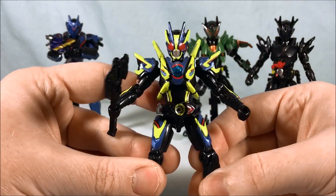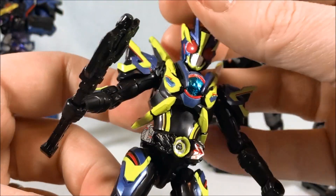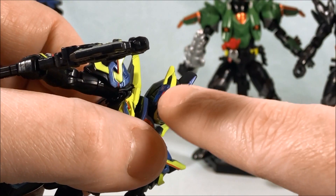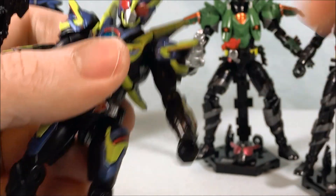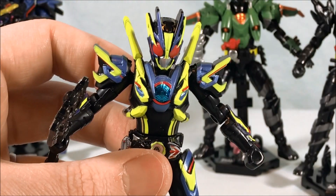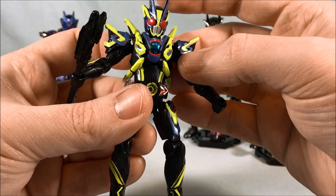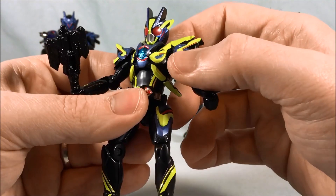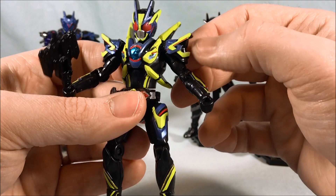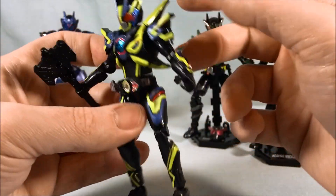Here is Shining Assault Hopper. He looks pretty excellent, I have to say — significant amount of paint. On the head there are just a little sticker on the sides of the face and on top of the head, though those top ones kind of blend in. The sticker in the middle I think is actually paint, and all the shoulder pads I believe are paint as well.